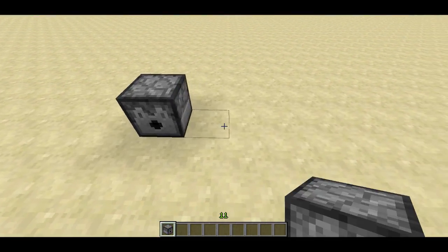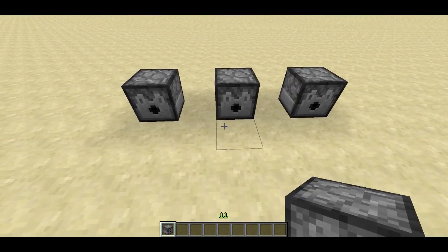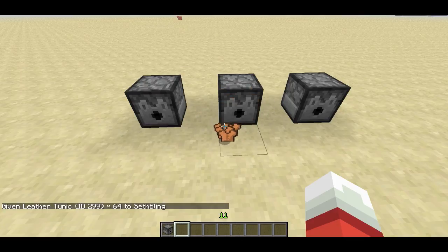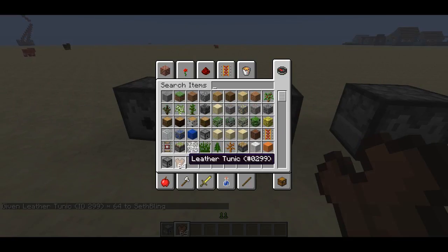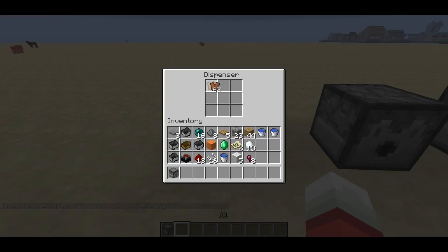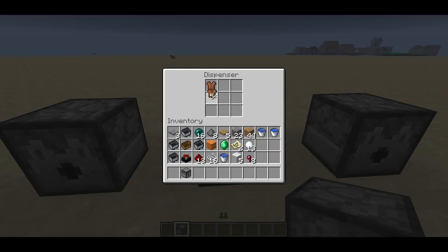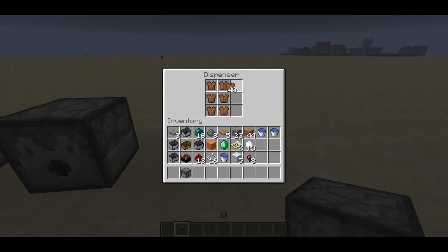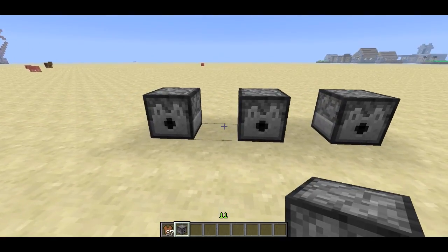Alright, so the second thing I wanted to show was how to make colored armor that is very vivid. I'm going to give myself some leather armor, which is ID 299. I'm actually going to give myself a stack of that. I'm also going to set the damage value to negative 30,000. This is really useful if you want armor that isn't going to run out. You could try adding the unbreaking enchantment to armor, but it doesn't actually do anything. So what I'm going to do is fill up these dispensers, and in the project I was showing earlier, we were dispensing the armor from those dispensers. I'll fill up the dispensers and go over to MC Edit.